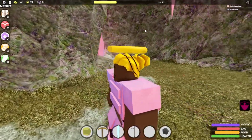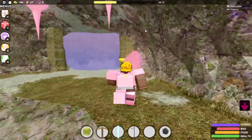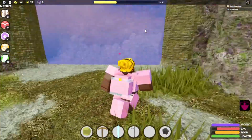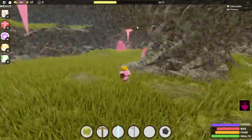Whoa, that's so trippy, bro. What a weird glitch — that's a weird glitch, isn't it? Alright, so we're going to go in here, and as you guys can see, this is the Pink Diamond location.